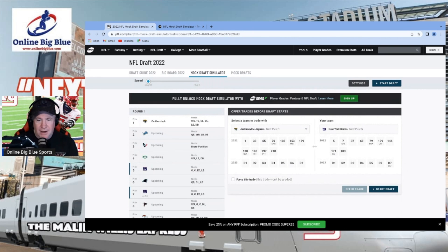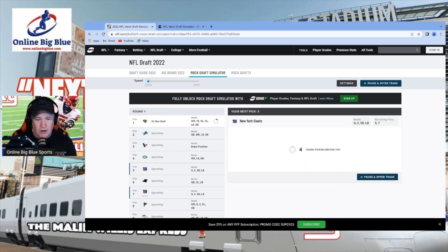Now we have Jacksonville Jaguars on the clock. It's pretty cool because they show you how many picks each team has — the Jaguars have the 1st and 32nd picks. The Giants have the 5th, 7th, 37th, 69th, 79th, 109th, 146th, 171st, and 183rd. It shows you what each team needs, so let's start the draft.